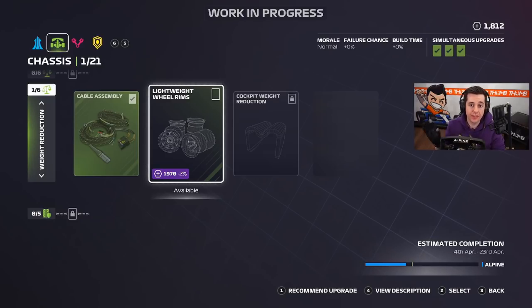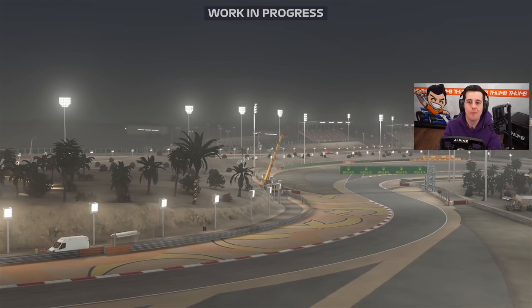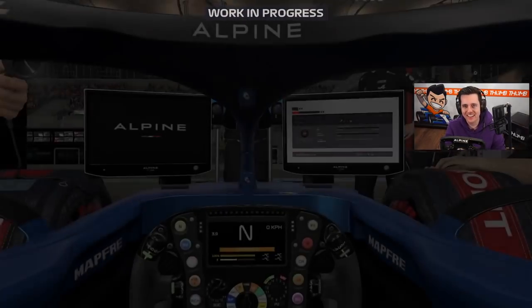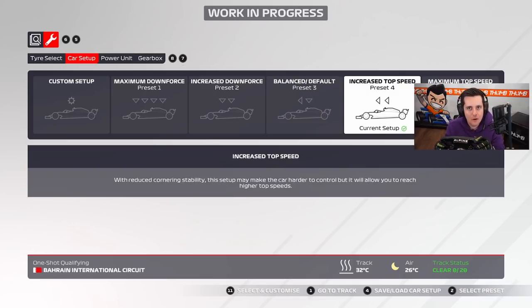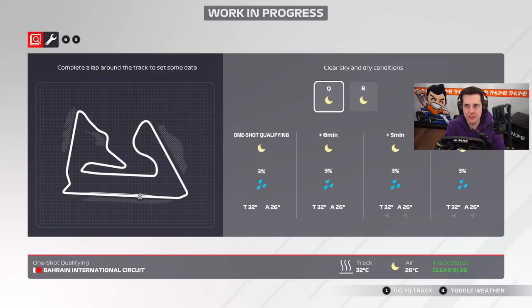Straight into qualifying for the first race of F1 2021 career mode with the Alpine team — a preview career, but we're getting through everything. We're going to put on the soft tires. I think we'll go with increased top speed. We already have a lot of wear, but it's a shorter career. The weather shows three percent rain — I don't think we'll hit that three percent. Let's get out and do a lap of the Bahrain Grand Prix for the qualifying session.